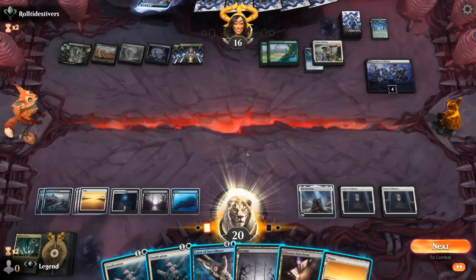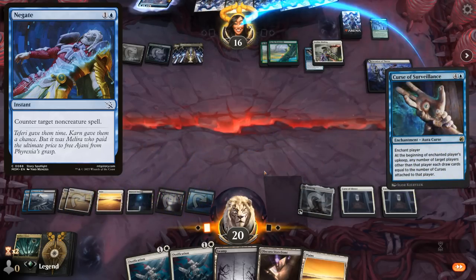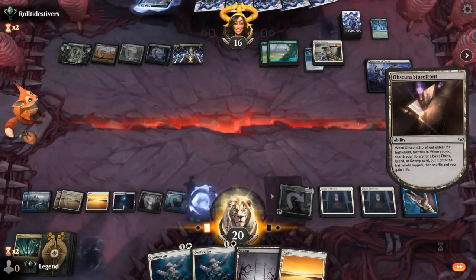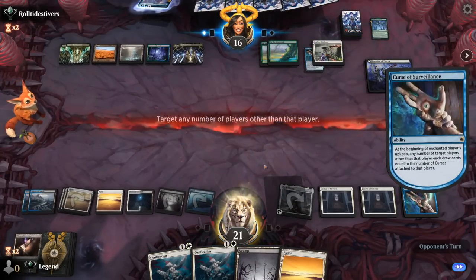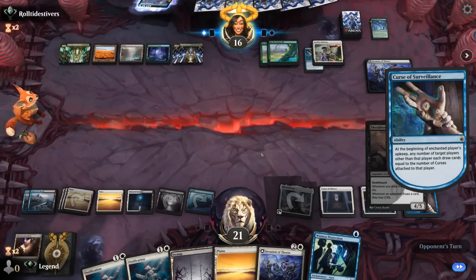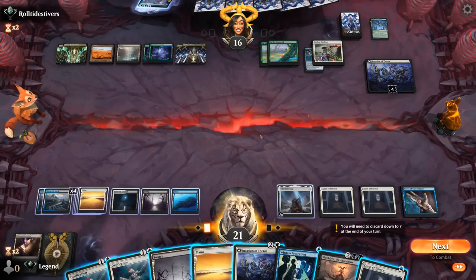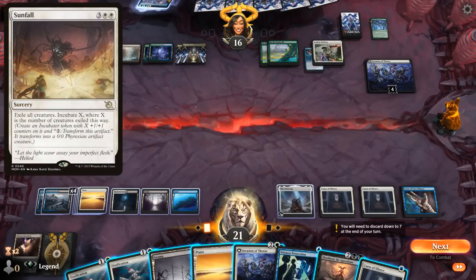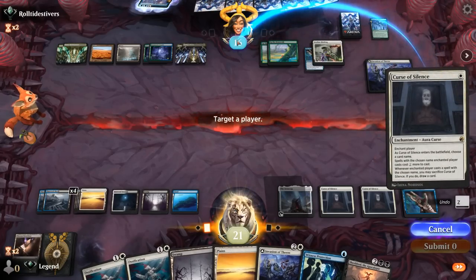Finding a Duress would be nice, but I'm still going to jam Curse of Surveillance here — hope they didn't draw their one Negate. Keep thinning out the deck. Draw three. There's Shieldred, although I'm sure it's going to get removed as soon as it hits the battlefield. What else do we want to name? Could name Sunfall to make it cost seven mana, then at least they'll be tapped out. Could name Syncopate to make it cost two more, although they could still counter almost everything. Naming Sunfall I think makes sense.